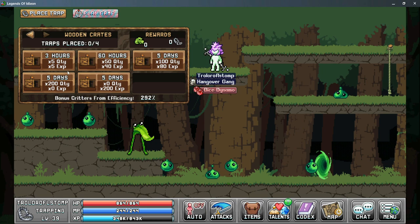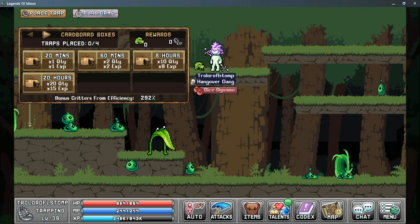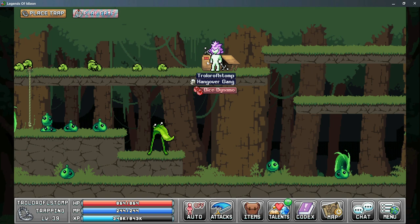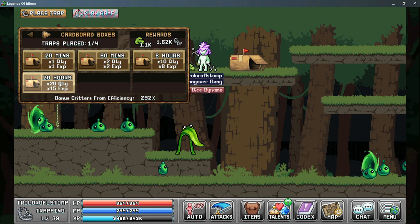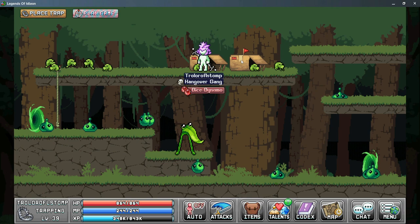When you unlock higher level traps the timers will change as well — you won't have the 20-minute timers anymore. It starts at three hours but can go up to five days, which can really help you collect a lot of exp or a lot more quantity of critters. To place a trap, double-click the selected timer and it will place a box trap underneath you. To place the next trap, move to the side and repeat the process. You can get these very close together — eventually you can have six or even eight traps along the platform.